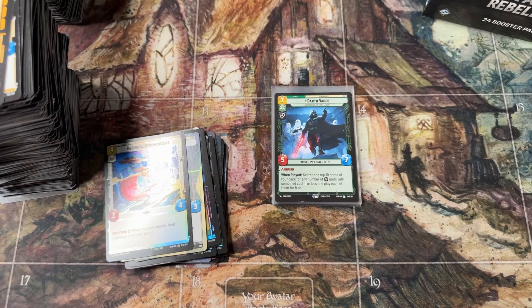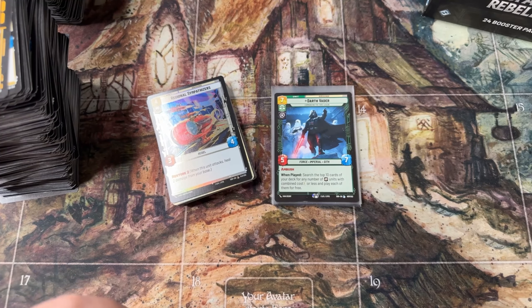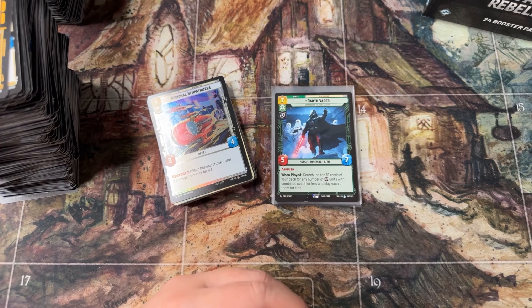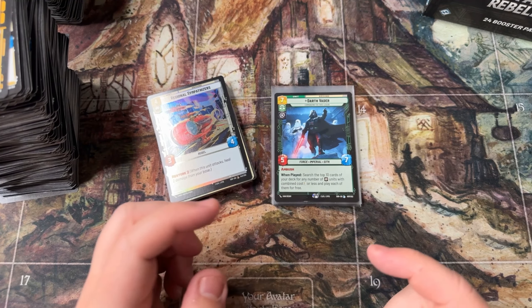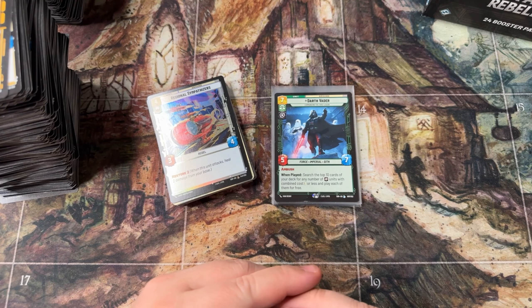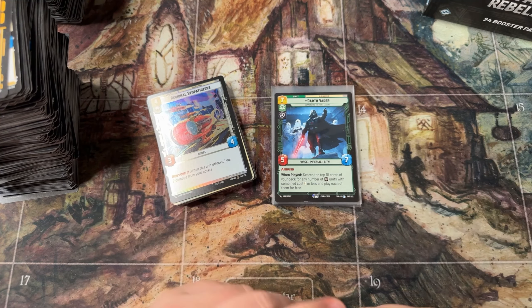So we only got three legendaries, but we did get the Darth Vader and a foil extra Vigilance — which is pretty sick. And we got five foil hyperspaces: three commons, one uncommon, one rare. Still no foil hyperspace legendaries yet, but maybe it will come. Thank you so much for watching my first case of Star Wars Unlimited — there will definitely be another one coming, I just don't know when. If you like this content please upvote it, and check out my Whatnot link in the description — I'm streaming randomly, usually after 8:30 PM Central Time. I'll see you in the next video!